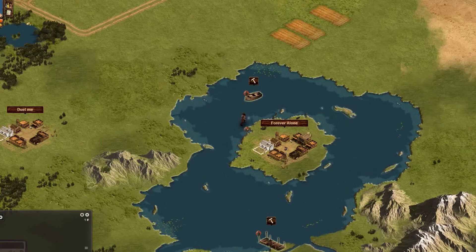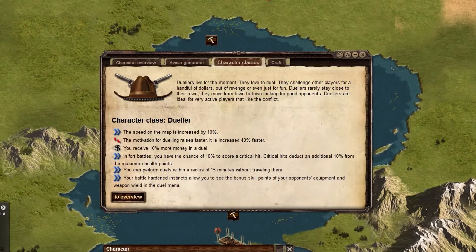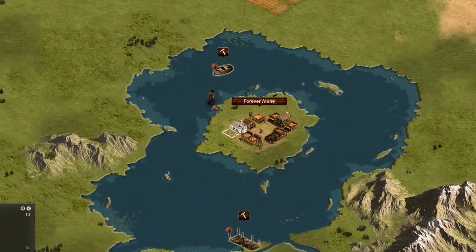The only time this doesn't happen is if the player initiating the duel is of the dueling class. Duelers do not have to travel to a location to initiate a duel as long as it is within 15 minutes of them.